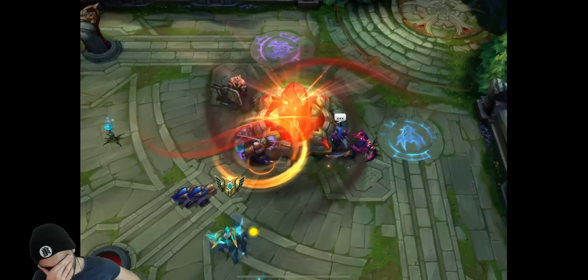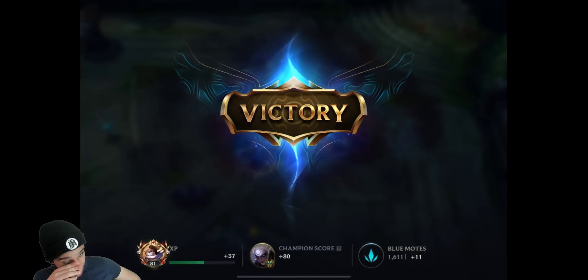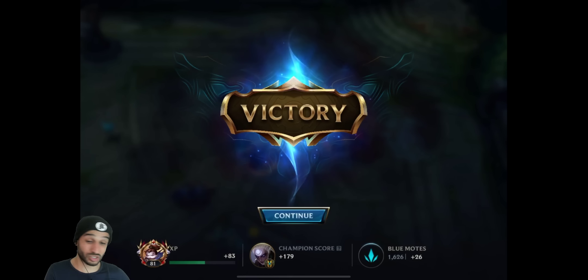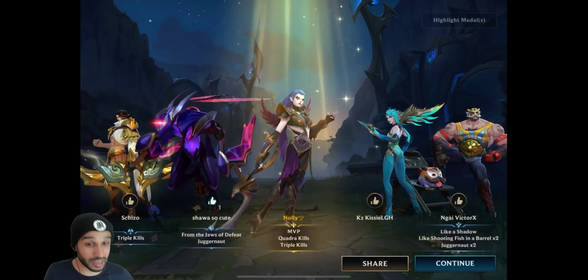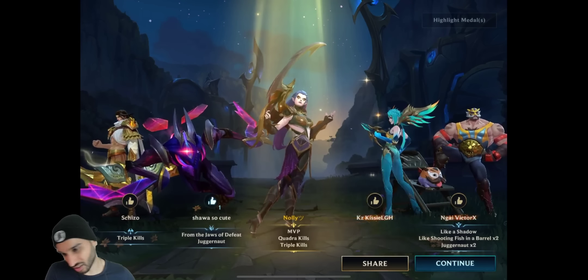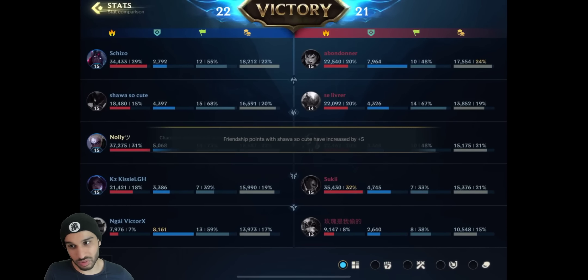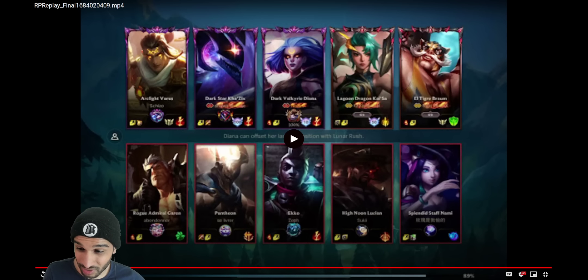Oh my God, what a disgusting victory this one was - what an absolutely disgusting victory. This is not the game I'm used to seeing from Nolly, but what a disgusting victory. It's just one good team fight, one good play. They didn't fall for the Garen bait on the inhibitors - only one person went and the rest went to fight at the Elder Dragon, just beautifully, honestly beautifully played. That was perfect. I really hope you guys enjoyed this video - thank you so much for watching and I will see you all in the next Wild Rift video. Bye-bye.